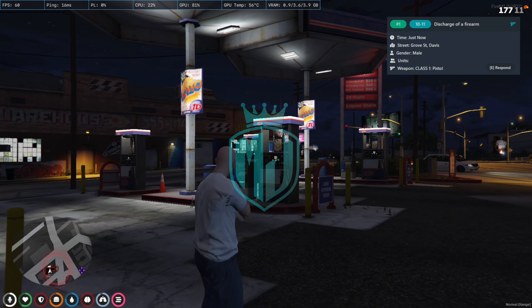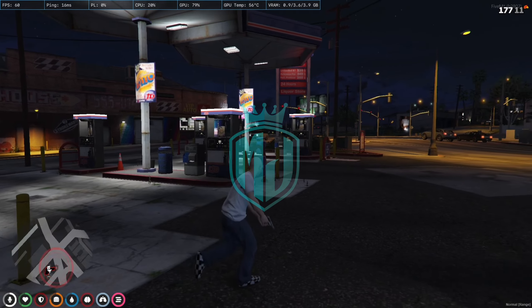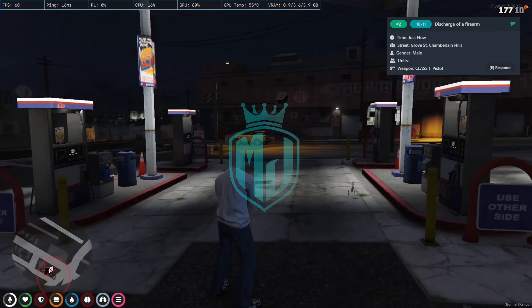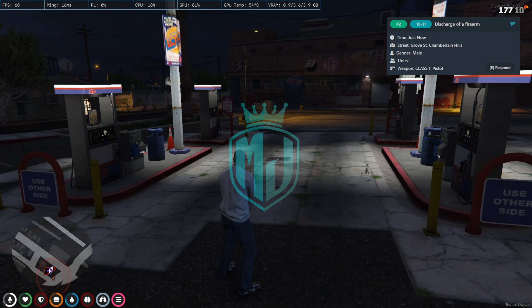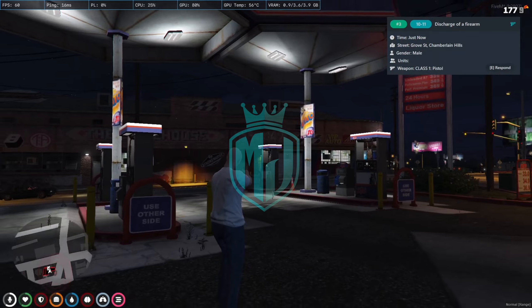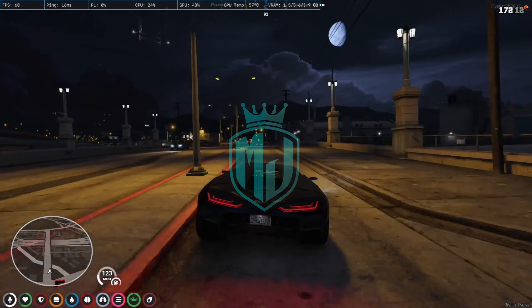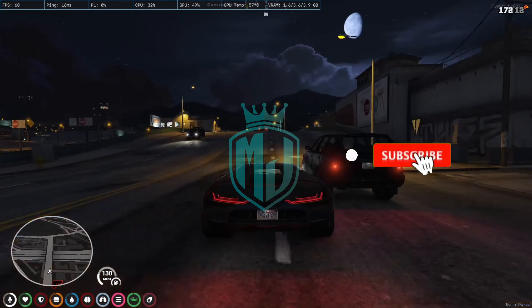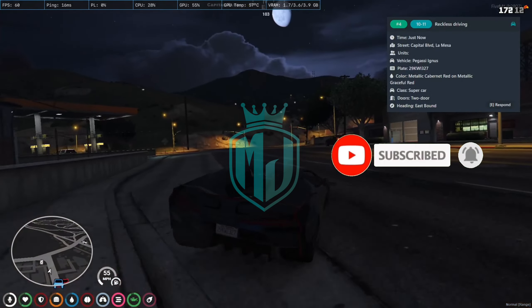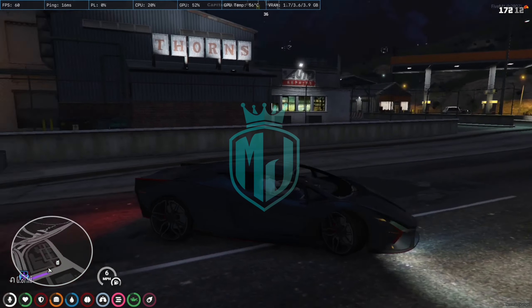As you can see, we get the dispatch alert, and we can press E to respond to it.